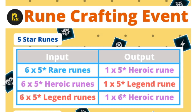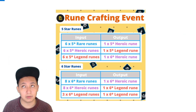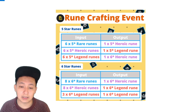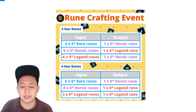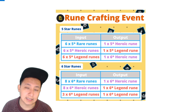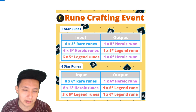Same with the heroic — the second row is 6 times 5-star heroic runes for 1 legendary 5-star rune. But if you have 5 legend runes, you can convert them to 1 6-star heroic rune. Depending on how that rune rolled out, it might actually be worth it to have a 6-star rune, especially if it's a 2-4-6 slot with good subs. I believe that it gives you a random rune slot between 1 to 6 — you can't target a specific slot or else everyone's going to be targeting 2-4-6 slots.